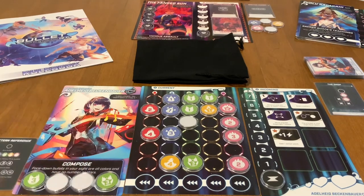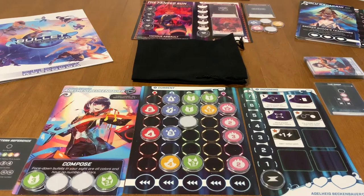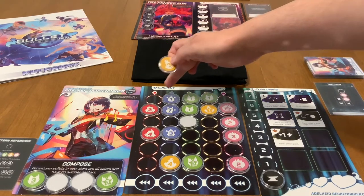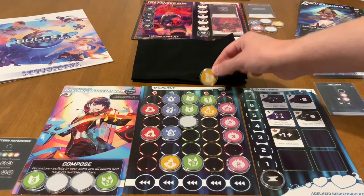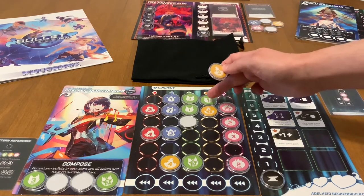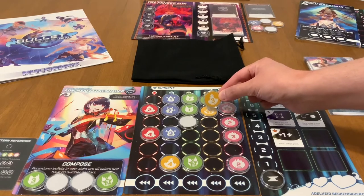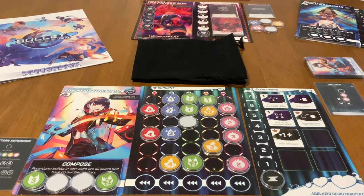Once you choose your character and the boss you want to fight, you place 10 bullets from the center bag into your current bag, then draw them out one at a time and place them on the board. For example, if I pull a yellow three, I go to the yellow column on the site board, count down only the empty spaces — skipping occupied ones — and place the token on the third empty space.